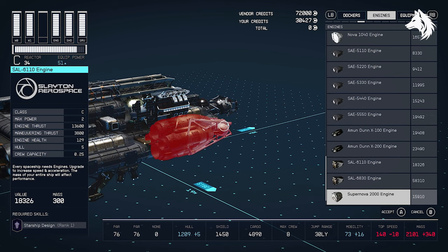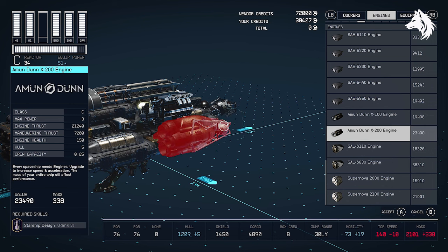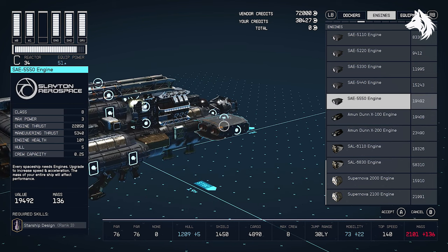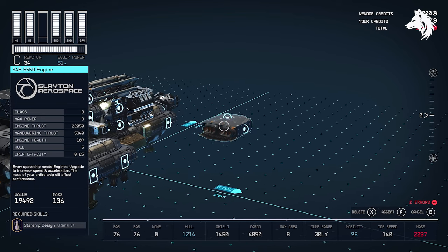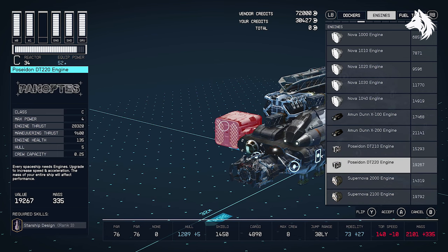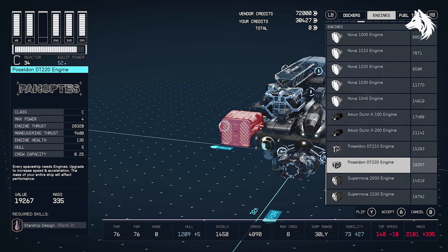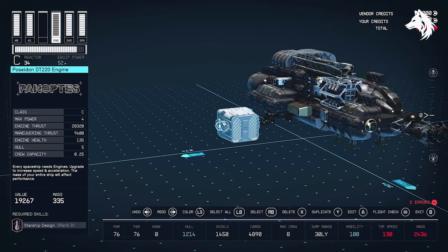For engines you have multiple options. The SAE 5550 engine has some of the best thrusters and maneuvering you can buy, but unlike other engines it only takes up a small amount of space and is very lightweight — you can purchase these from most vendors. However, if you truly want the most powerful engine and don't care about weight or size, the Poseidon DD230 is the ultimate engine. The best version is level locked; you can only buy it from vendors in Deimos Staryard, Gagarin Landing, or Cydonia.